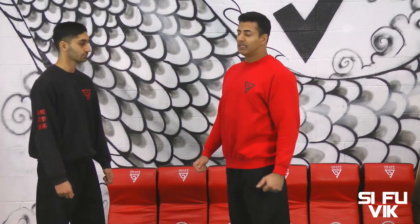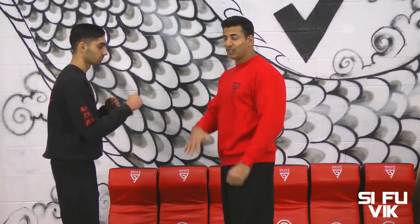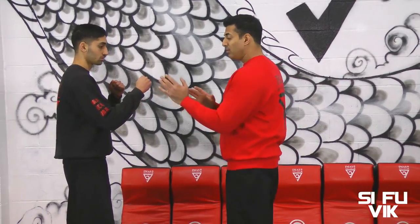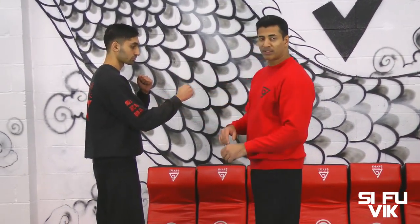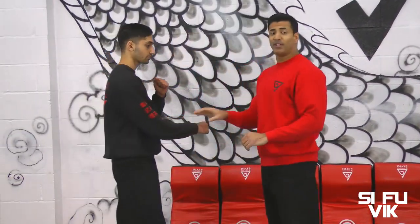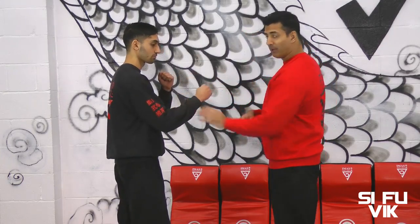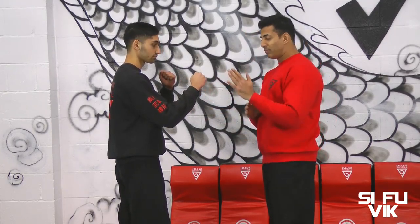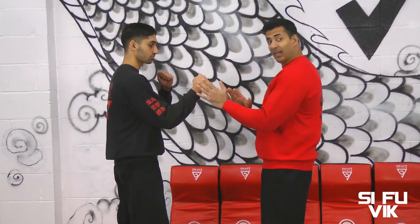We can use this offensively — if the arm is out, I can be preemptive and initiate the attack. I can use the slapping hand to slap down an opponent's guard and come in for my punch. I prefer using more explosive energy here to break his bridge, as opposed to slapping at the elbow.